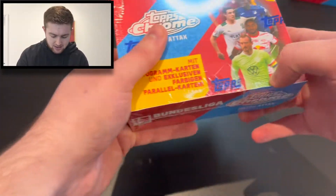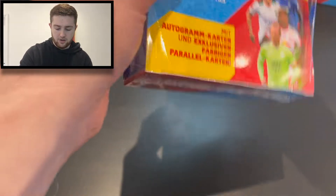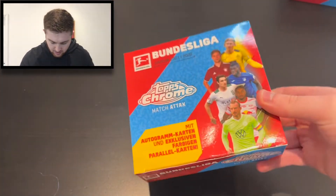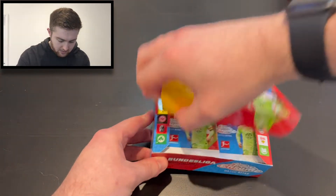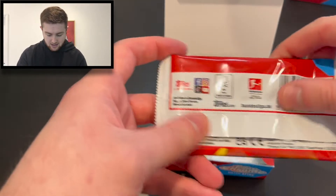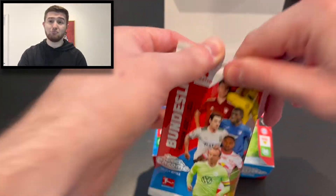Let's crack into this box, get it open out the cellophane. Nice array of players on the front of the box there with Max Arnold and Gnabry. I believe that's Nkunku, Bellingham, Kimmich, and of course Haaland. Nice design. The packs look exactly the same as the Max Attax Bundesliga 2021-22 collection packs. The odds can be found on the backs of the packs. Let's crack into this first pack and see what we can get.